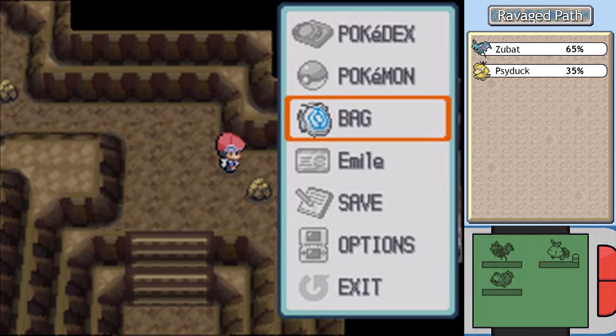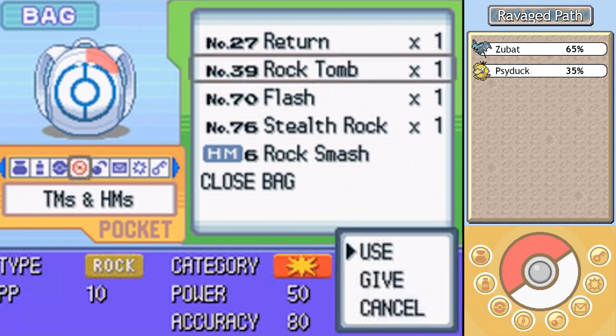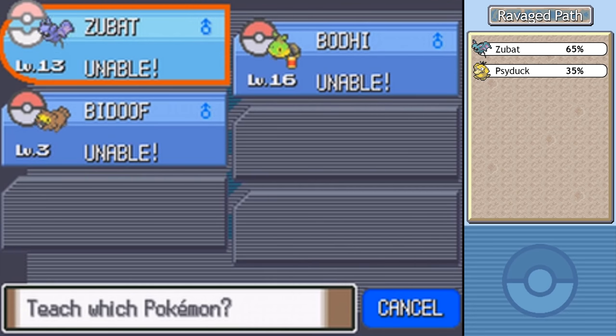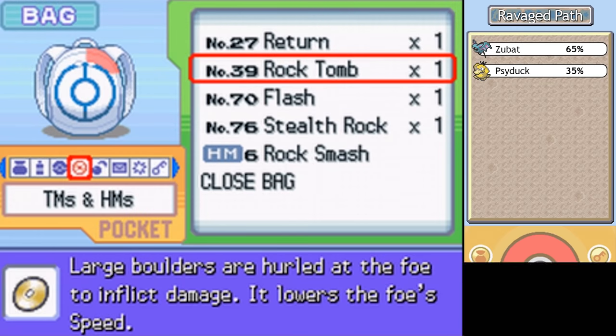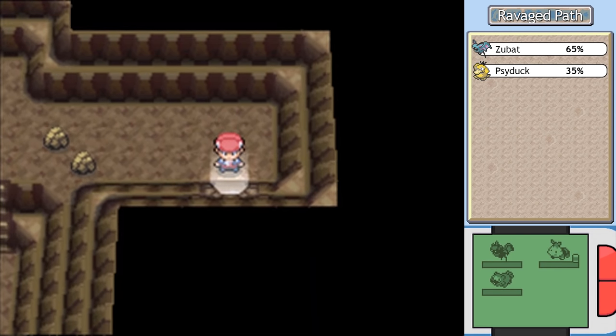Maybe I should see if I can teach it, because it might be helpful on Bodhi since he's not the fastest and is weak to flying-type. Also weak to bug-type. Well, it was worth a shot - Bodhi with his ground-type lineage, I was kind of hoping maybe he could learn it.